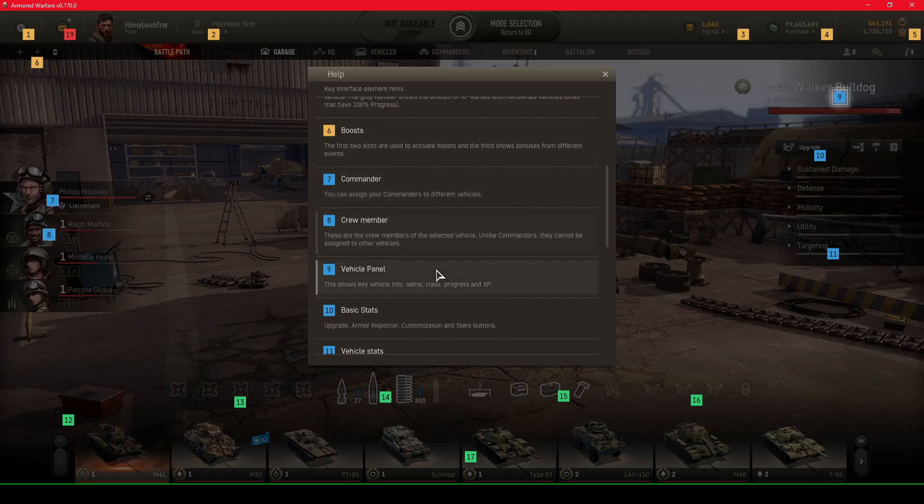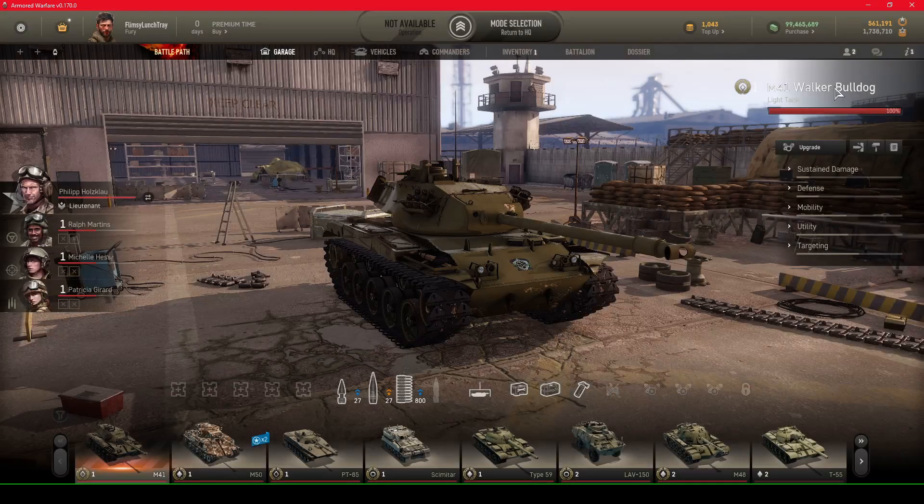Number nine is the vehicle panel, which shows key vehicle info: name, class, progress, and XP. You can see the tier, the name like M41, and its class as a light tank. You can see the progress you've been earning on the vehicle — once it's fully maxed at 100%, you can move on to the tier two vehicle, the Walker Bulldog, and purchase it for credits.